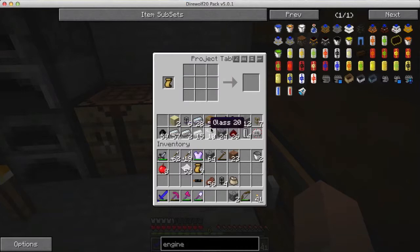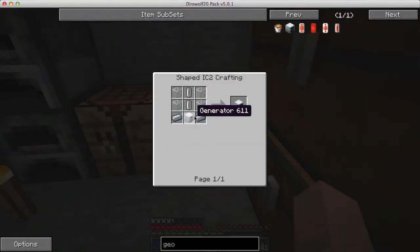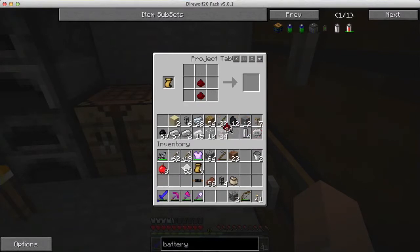I put a blank plan in there and then put in here the recipe I want to copy. I want a battery - tin, copper cable, and redstone. Now over here I have the battery I want, and there's a little button that just popped up which allows me to copy this recipe to the plan. Now it's an RE battery plan - when I hover over it, it tells me what ingredients I need. And I can just pull out the battery.